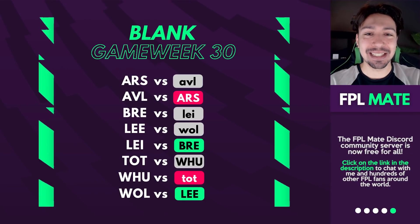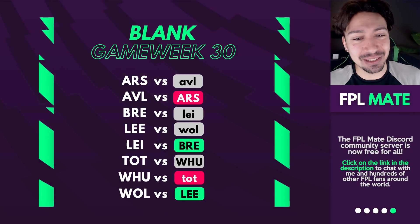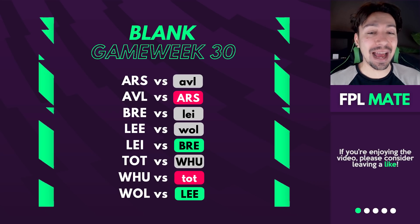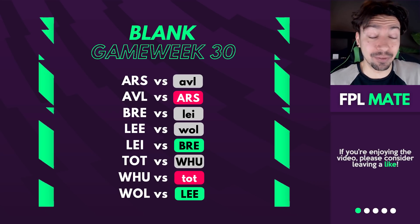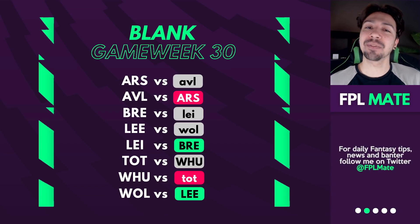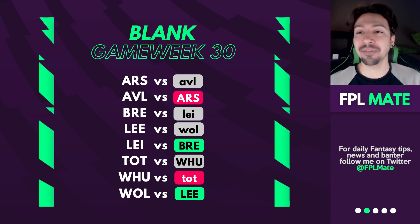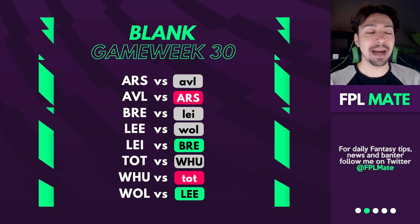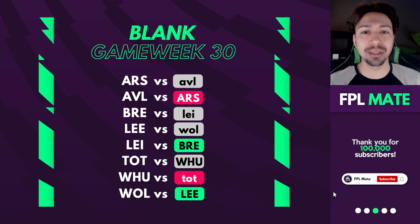Blank Game Week 30 has just four fixtures, which means a total of eight teams with a fixture this week and 12 teams blanking. It's not ideal. Some of you are going to be on free hits, some are going to be taking hits to field a decent amount of players. I would say if you can get to eight or nine players, that's going to be good enough this week because it really is an awkward situation.